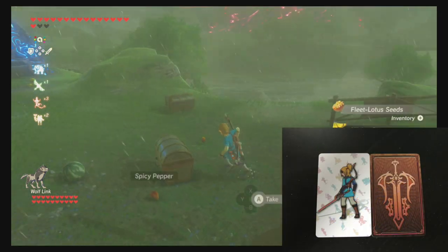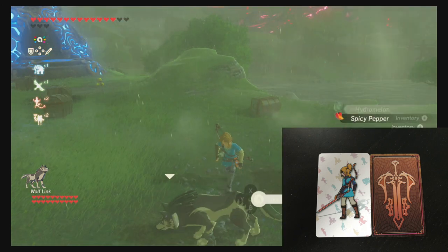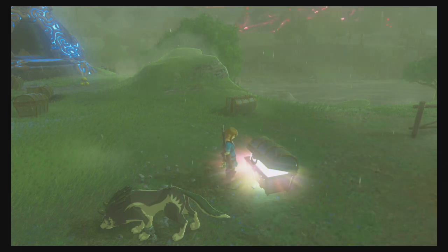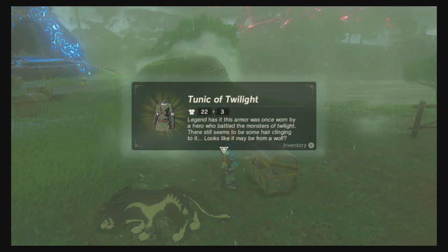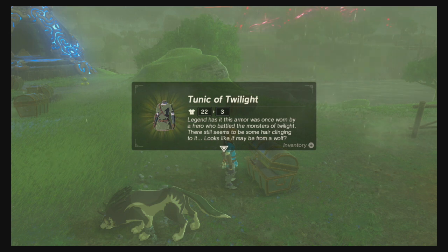Last try, because there's a storm coming. Not sure which Link this one is either — oh, is that a stroke of luck? We've got a Tunic of Twilight! Excellent. That kind of proves that the amiibos in 2020 still work and you can still get the special items from them.